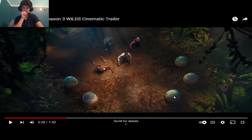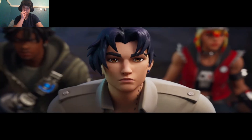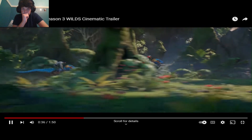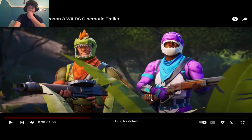I wonder what these dinosaur eggs do — like if they hatch and you just have baby dinosaurs walking around everywhere. What is that gun right here? Looks like shotgun shells but with like a lever, whatever. And we got Rex — I forgot what his name is.